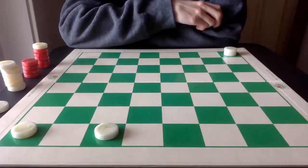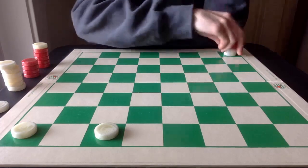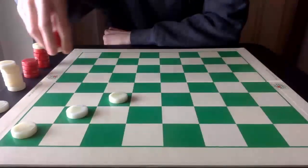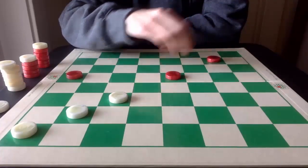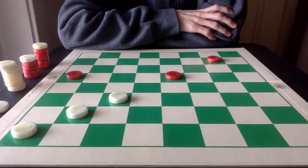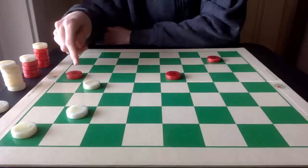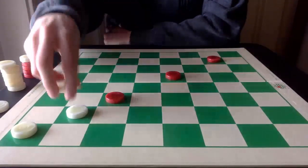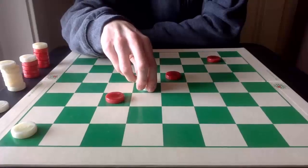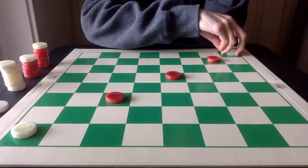What will likely happen is you will have to pitch at least one piece to execute that. White will pitch a piece in order to execute that same triple jump. White goes here, Red captures, and then White comes down again with the triple jump — one, two, and three — with the king.